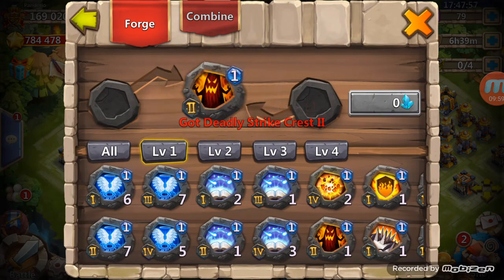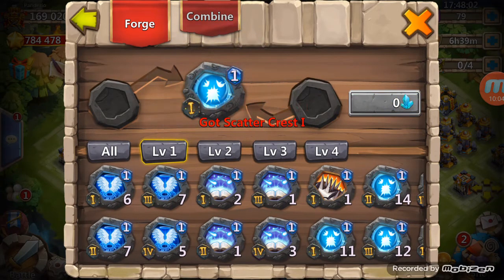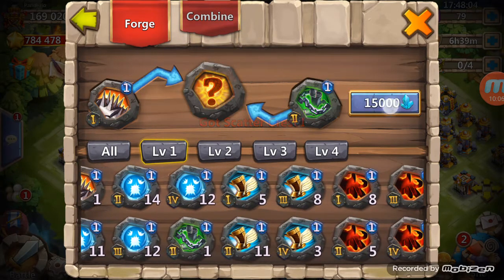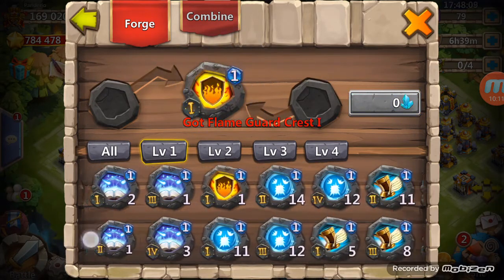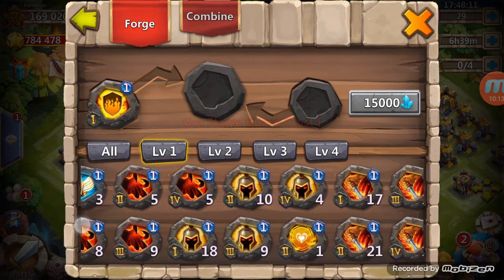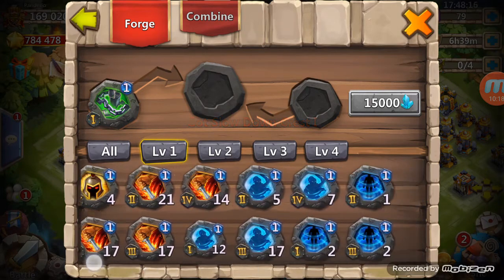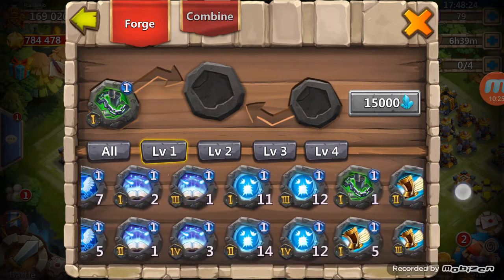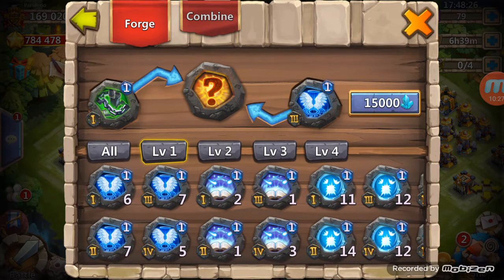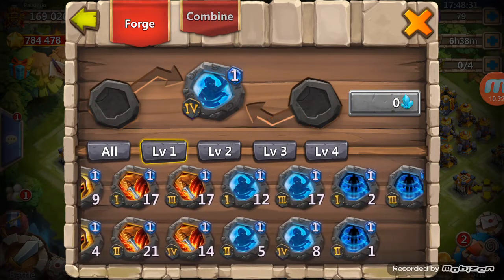Don't save any of these ones I'm forging — still don't save any of these, don't save that, don't save this, don't save that, don't save this. Man, I am like 15 million blue crystals in since the last time I got a Sci-Shield crest out of this. All I need is one number 4. I'll just forge this one — Bulwark, alright. Always needing those 4's.